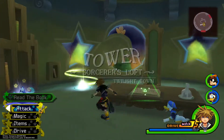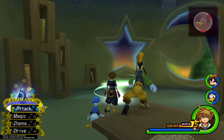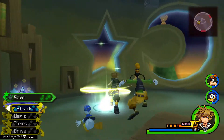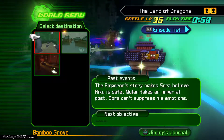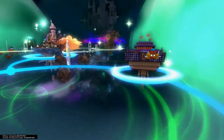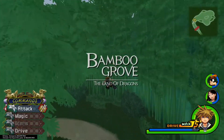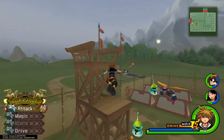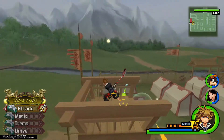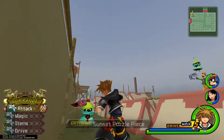After you've grabbed that puzzle piece, we will meet in the Land of Dragons. Once you reach the Land of Dragons, go ahead and embark at the Bamboo Grove. Then make your way to the encampment and ignore these heartless. As soon as you come in here, take a sharp right and climb up on this podium. Then jump, aerial dodge, and glide for our first puzzle piece.